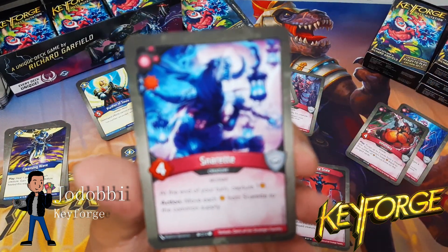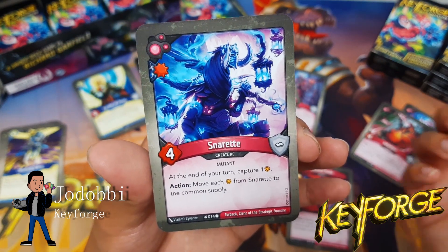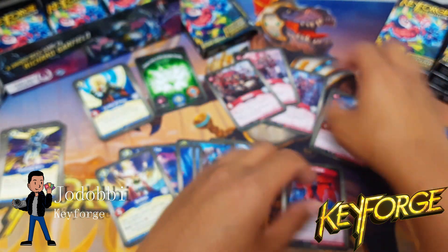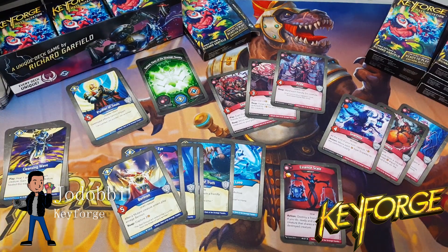Reap with Gluttony to move amber from Snoret into your pool, then Essence Scale the Snoret — with no amber on her — in order to use Gluttony or Desire and forge a key. So there are a lot of interesting little details in this deck that allow you to create very synergistic plays across houses. I hope you guys enjoyed this one — let me know in the comments if you've made a huge play with Gluttony, especially with Envy as the combination. Thanks for watching and take it easy.